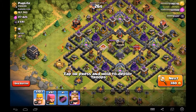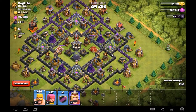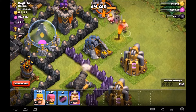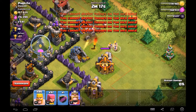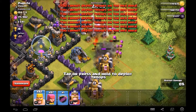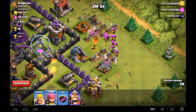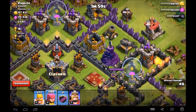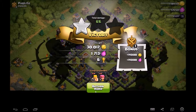Just stopping by for a little Town Hall snipe, don't mind me. Actually on this base I can see it's kind of full over here. Let me get these barbarians to go for it — I'll just clear this area and grab this gold. There we go, perfect. That's a ton of gold. That 30,000 gold and the extra war bonus was completely worth it.